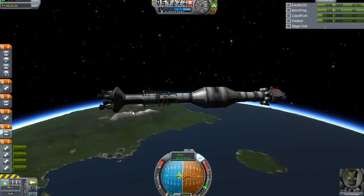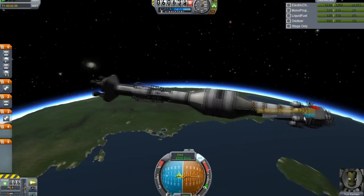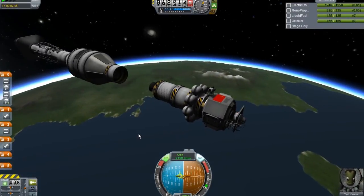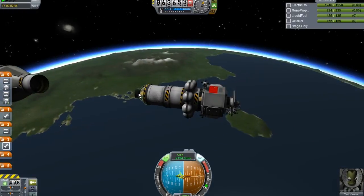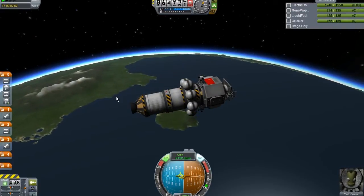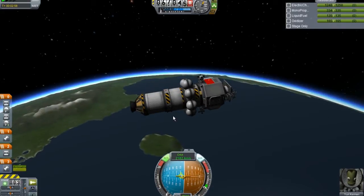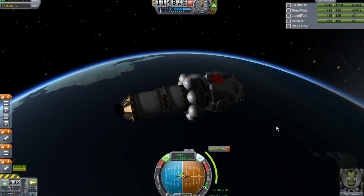The second stage is now nearly depleted - we can jettison it. Here we go, decouple. Nice separation there. Let's turn on RCS so we can drift away further from the second stage. Here's the third stage which hasn't been activated yet - now it's ready to be activated. We'll wait until we reach apoapsis for the circularization burn. Notice how cute those RCS thrusters are!